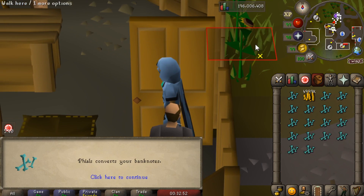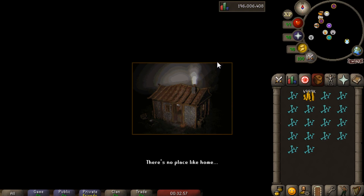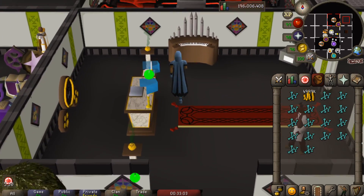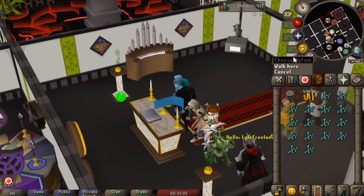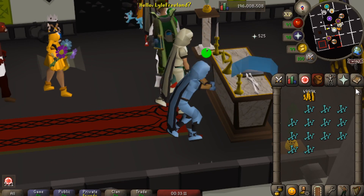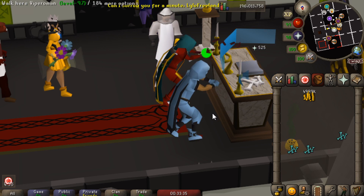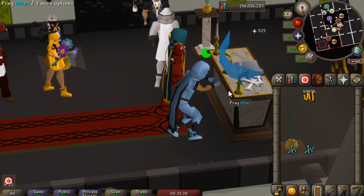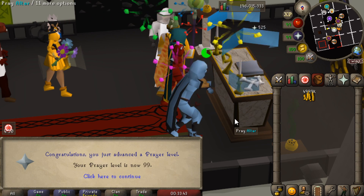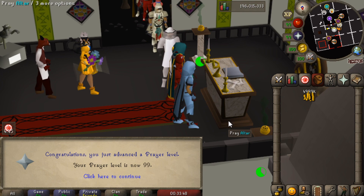All right guys, this is it. Somehow I miscalculated by about 15 bones, but this is our last inventory — this is going to be 99 prayer. It took me around 10 hours. I wasn't doing it full tilt the entire time, but we did it pretty quickly. We have another 99 under our belt. A couple more bones here and we are going to be done, which means we only have one more combat skill to do and then we're fully maxed. There is level 99 prayer — that is awesome. I've actually kind of lost count how many 99s we have now, which isn't really such a bad thing.